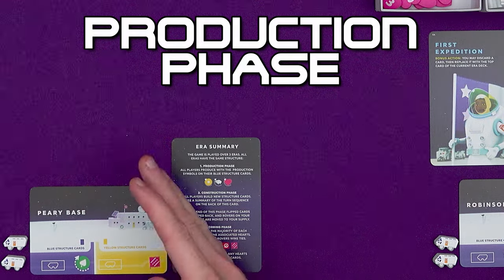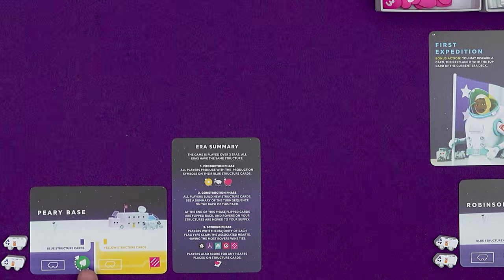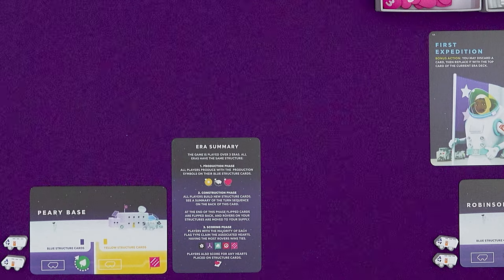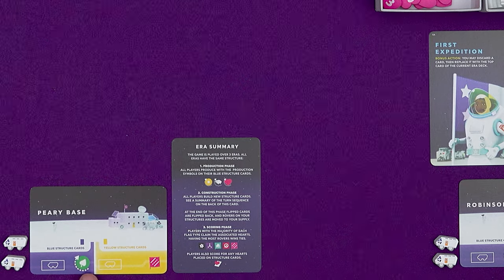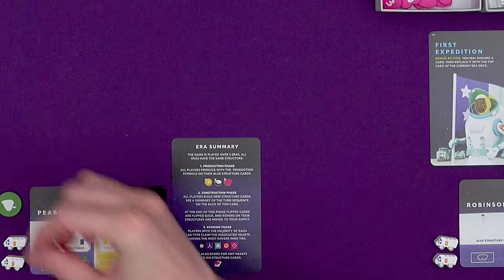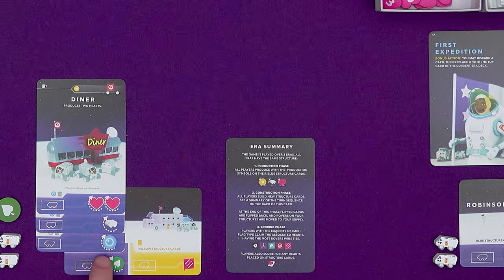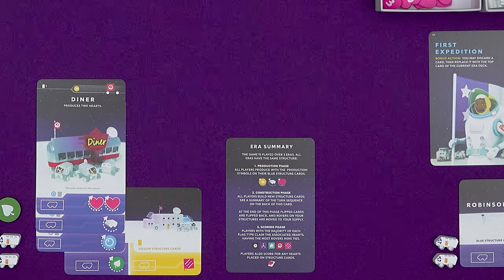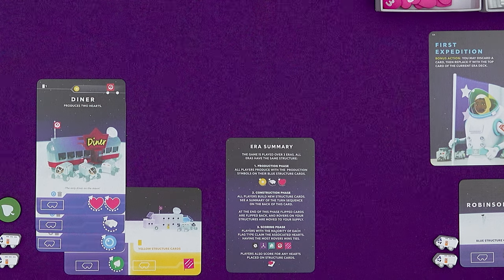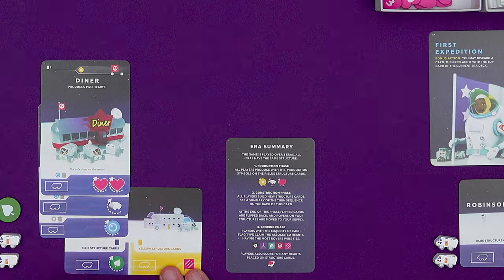In the production phase, all players claim the resources and other items that are on production symbols in their settlement. Production symbols have these white curved arrows on them. Everybody gets one on their base card and they're also included on structures that we can build. So in the very first production phase you will produce one thing - the thing on your base. Here I would produce a biomass, grab it from the general supply and put it into my supply. In future production phases, as we build new structures we might produce different kinds of resources, more rovers, or even hearts. An extra bonus for building production structures is that you get the rewards straight away as well as in future production phases.